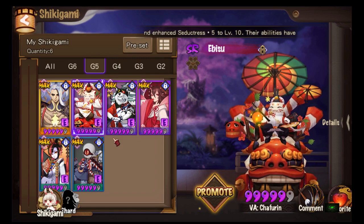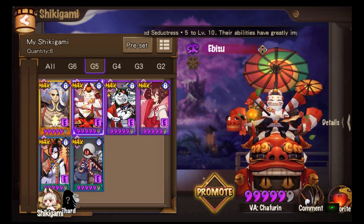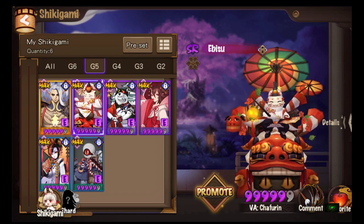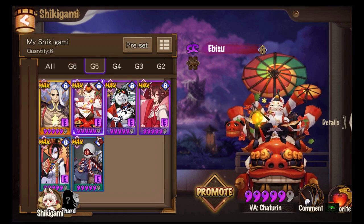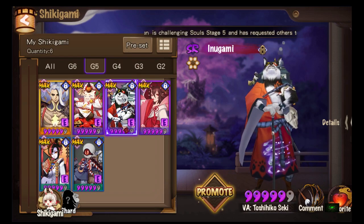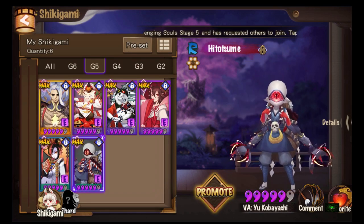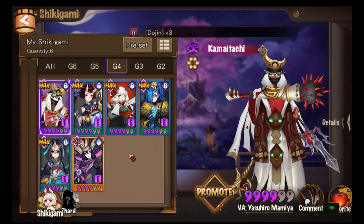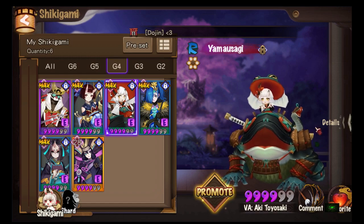Following the timeline, if I had not G5'd this support and instead G5'd white Darumas, I would have three G6s by now. But I went the other route and G5'd a whole other team — Shootin, Ibisu, Inugami, Shuzu, and Hito — so that team is G5 while the rest of my stuff is still G4.